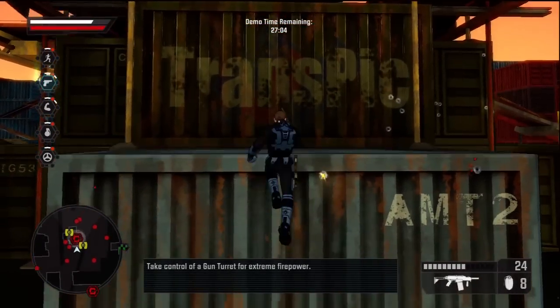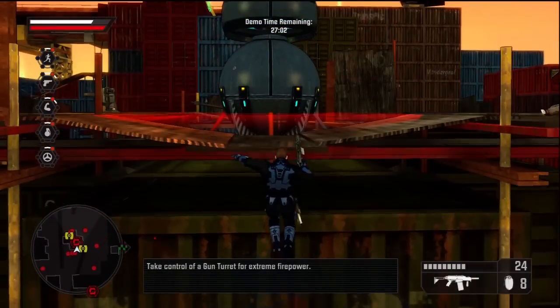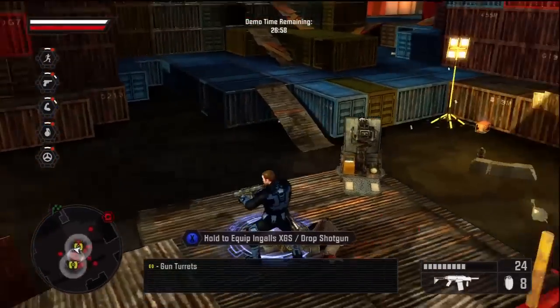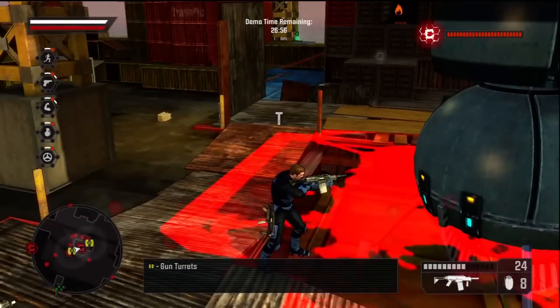There are gun turrets in the area, Agent. Get your hands on one of those and drop Cell like flies. Gun turret locations are highlighted on your tracker.